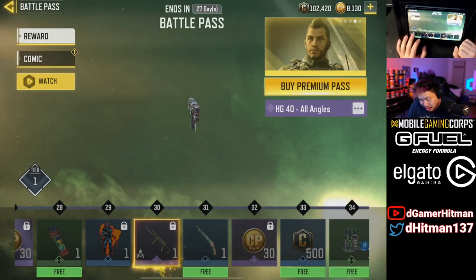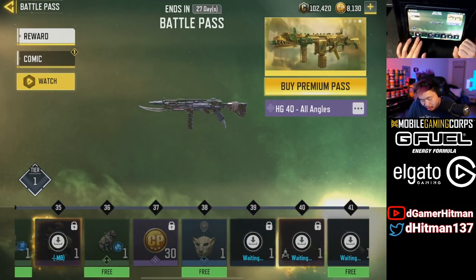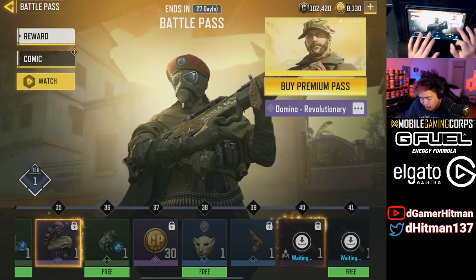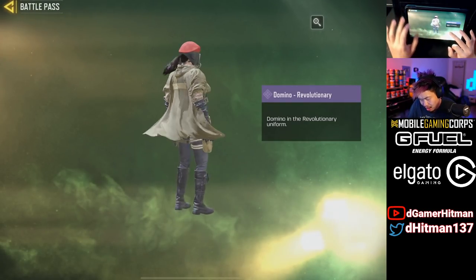After that we have the HG40 All Angle, which is a nice skin. I don't plan on buying all these, but I play the game enough. There's also a Domino skin — I believe this is the first Domino skin we've had. You can take a look at it from the menu.